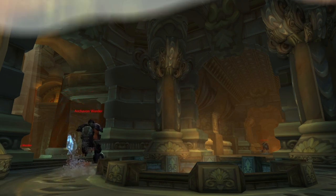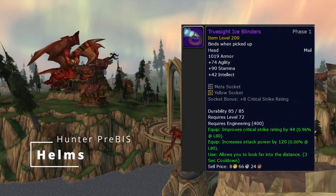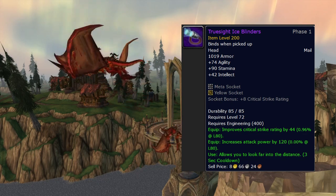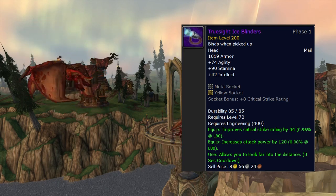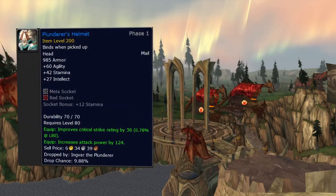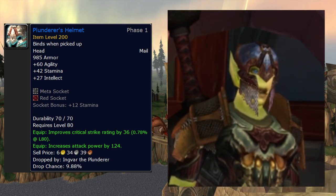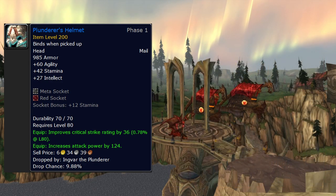Helm BiS is True Sight Ice Blinders — these are our engineering goggles. They have a meta socket and all the stats we like; it really can't be beat. If you're not an engineer — and you probably should be, or you're just slow to level engineering — I would take Plunderer's Helmet from Ingvar in heroic Utgard Keep. Or if you have Coif of Aleria from TBC, that is still good until you can get the engineering helm.